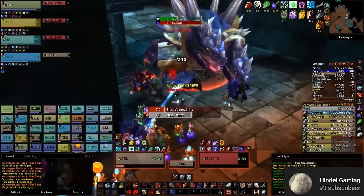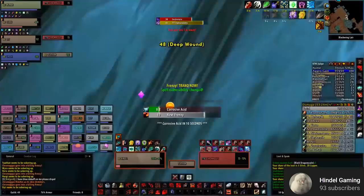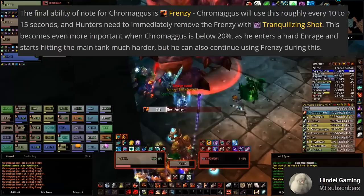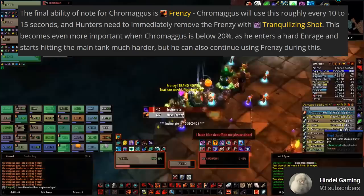The reason we're going so hard on dispelling is because if a player has five Brood Afflictions on them at the same time, they'll be mutated into a hostile Chromatic Draconid — those mobs we killed in the trash room around the drakes. They hit like trucks and could easily wipe the raid. During this fight, Chromagus will also Frenzy, so hunters have to be on their game with Tranquilizing Shot. When he reaches 20%, he enters an enrage mode and you just have to burn him down. Even during enrage — which cannot be Tranq-shotted — he still uses Frenzy, so hunters still have to be on their game.